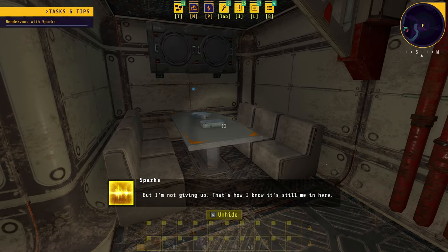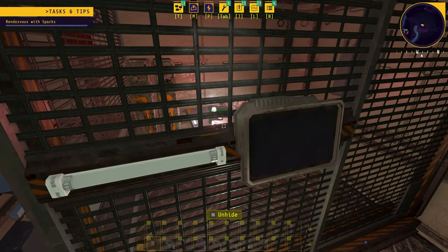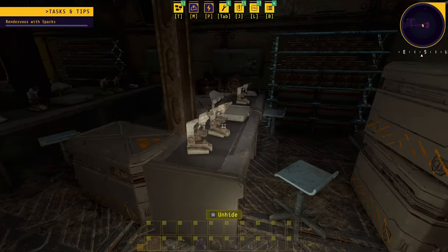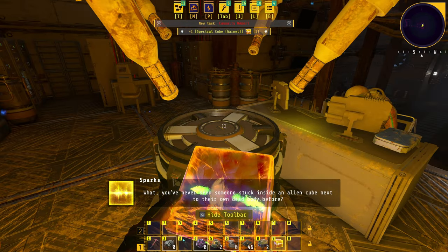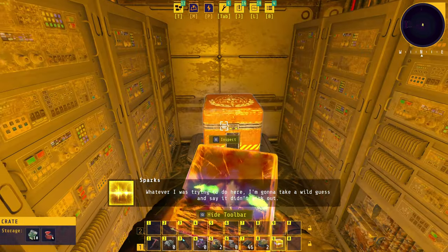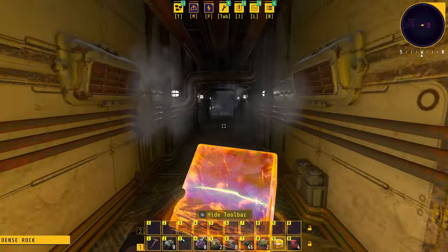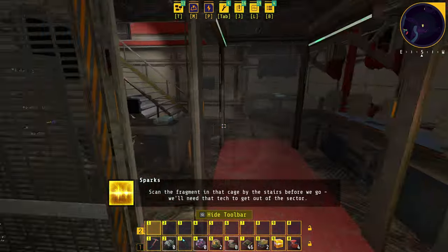Heading into the darkness. 'Casualties detected.' I don't remember any of this. The NPC comments: 'What, you've never seen someone stuck inside an alien cube next to their own dead body before? Whatever you were trying to do here, I'm going to take a wild guess and say it didn't work out.' We move toward the big cube — it's like the Tesseract from Avengers.